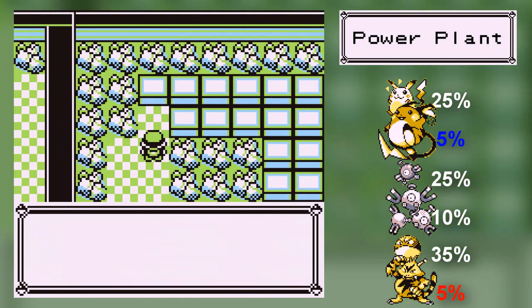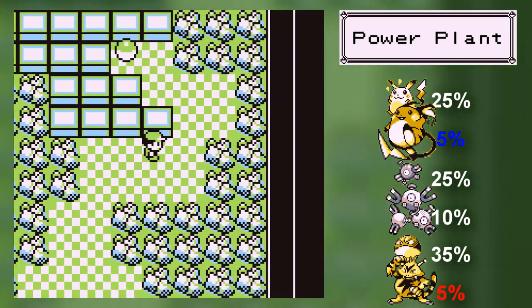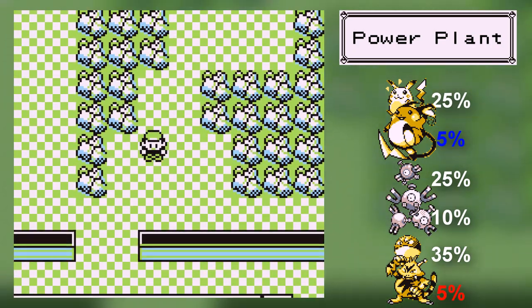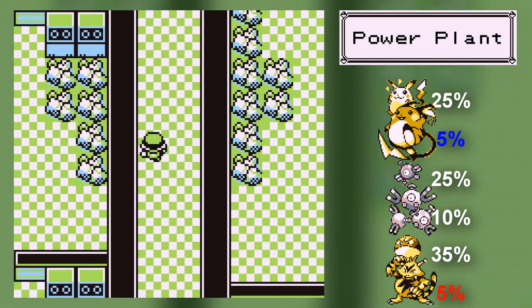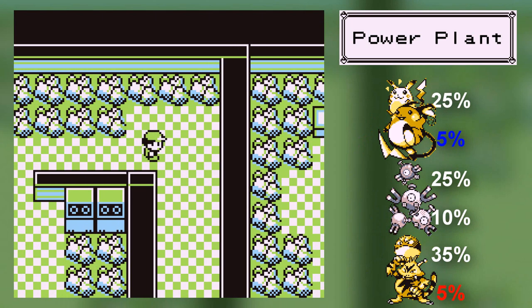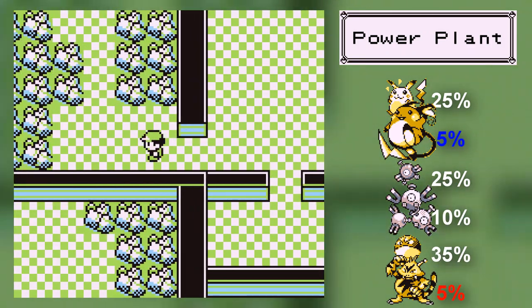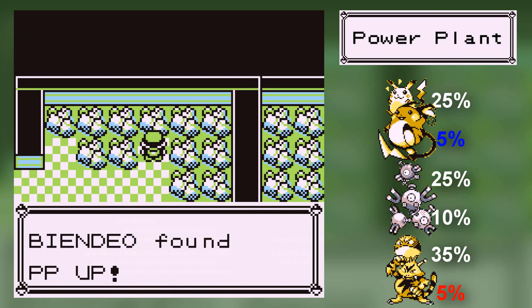There's an item — HP Up. Always good. I feel like I'm gonna run out of inventory space. Rare Candy — I'll take that. This looks like a PP Up and a Max Elixir somewhere. I have no clue where they are. The Max Elixir is pretty far away — it was back in that room with the Voltorbs and the Electrodes. Thankfully, the PP Up is in this one. I'll take that.